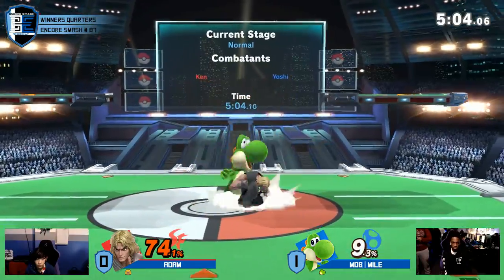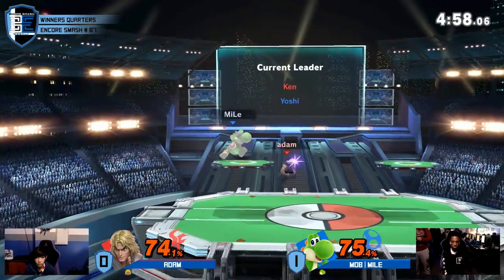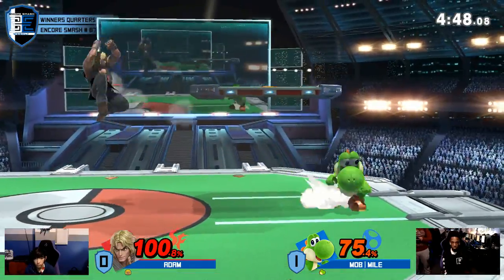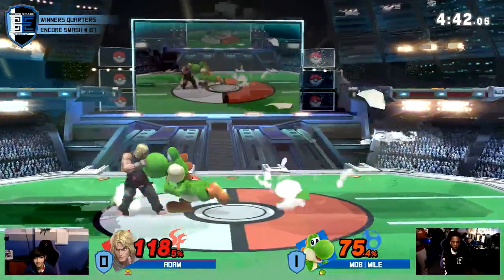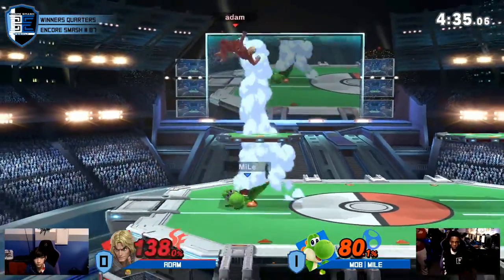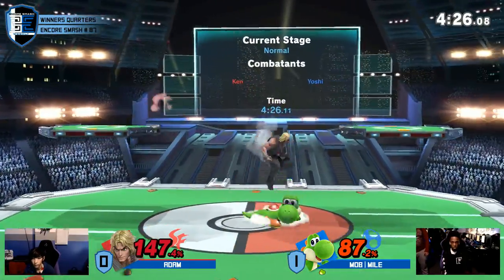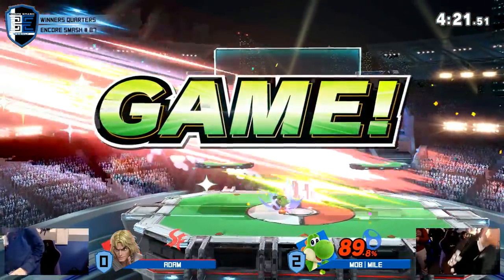59% on Adam. He's been able to even things up quickly after the stock is taken. When did he get to 75? He went for that down air — so close to connecting. Going to try to full hop fair, but beaten out with an aerial and up tilt. That was an early up tilt. And that's going to be the 2-0 victory for Miles. He moves on in the winner's bracket.